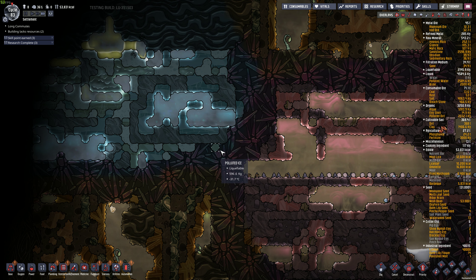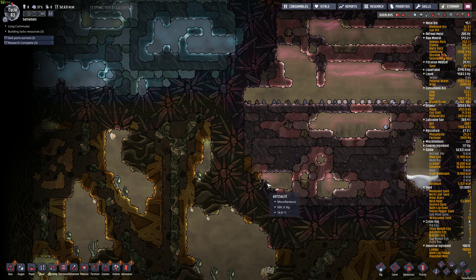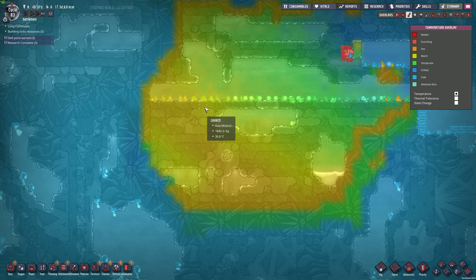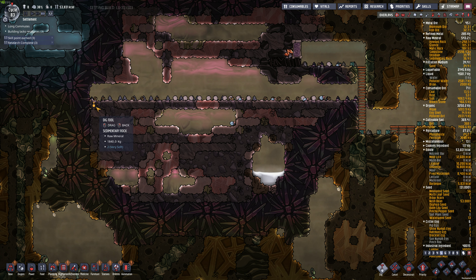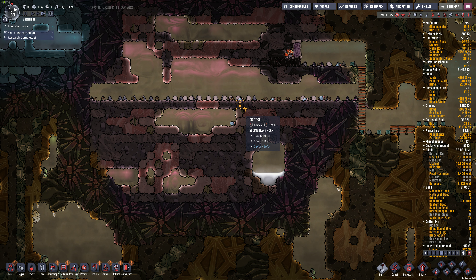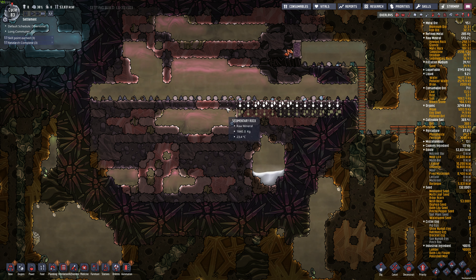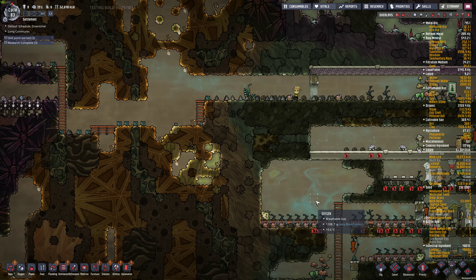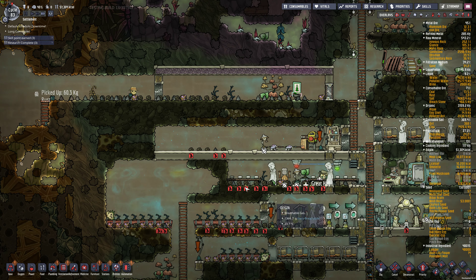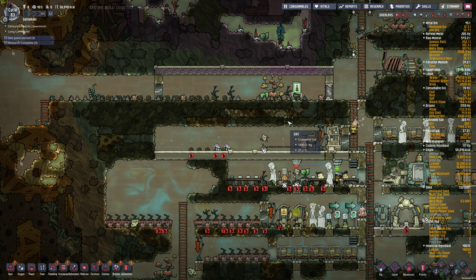Let's try to get... we're at the edge here. There's nothing really in here except for ice - we could use it, but I think I'll probably just strip mine this out. I don't like when that happens. We'll just do that. I might have to build some granite tiles because it's just so slow for them to run around.